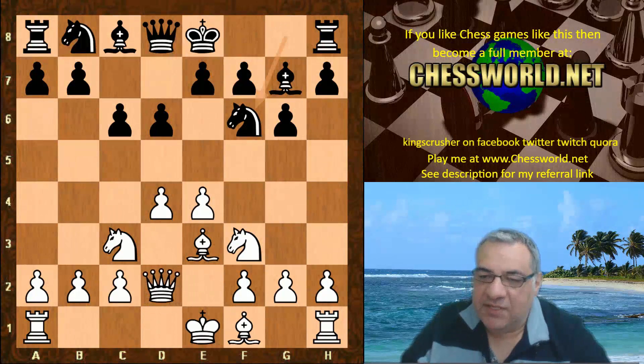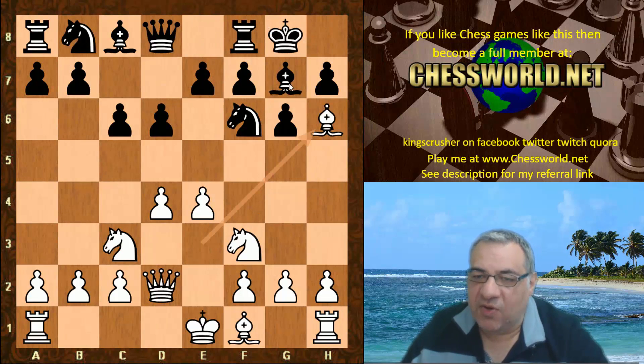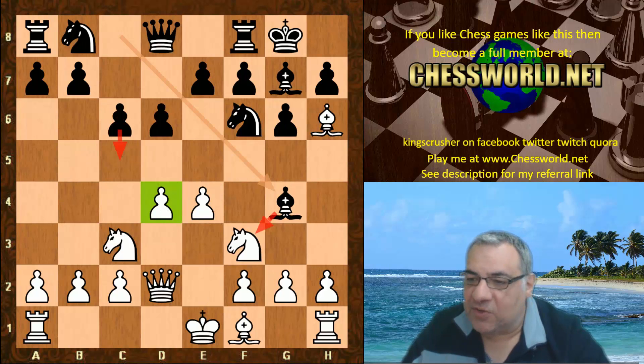So Nf6, we have Qd2. Stockfish castles kingside and Leela goes for that exchange to try and weaken the dark squares around the king. Bishop g4, setting up some potential pressure on d4, trying to eliminate this defender and then maybe strike at the central square d4. This is very logical play.